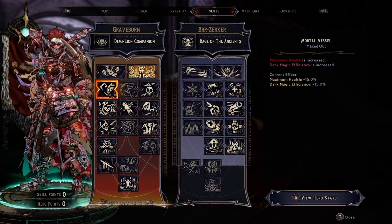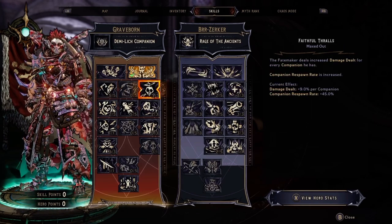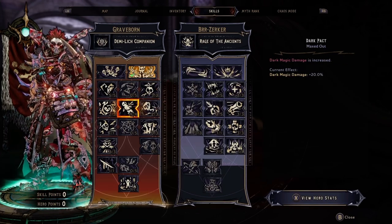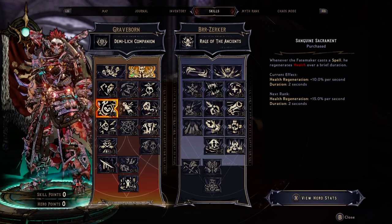We're going to be investing 5 points in the Mortal Vessel, then 3 points in Faithful Throws. We'll move down the tree and go to Harvest for 2, put 5 out of 5 for Dark Pack, go 2 for 3 for Sangre Sacrament, and then progress down the tree.